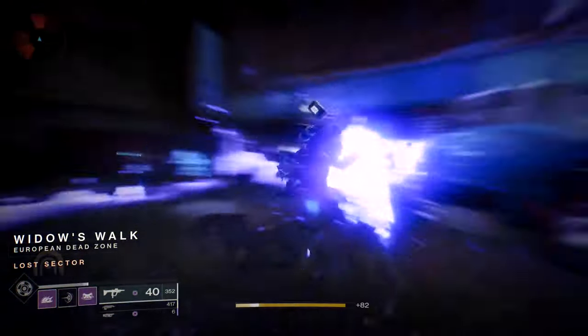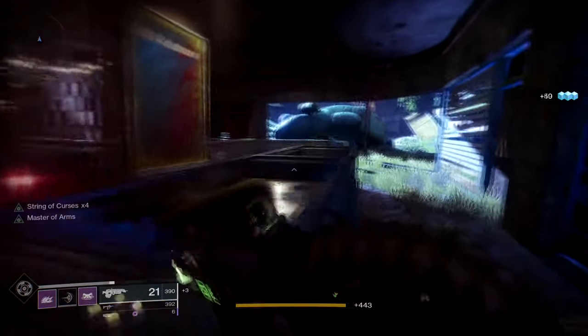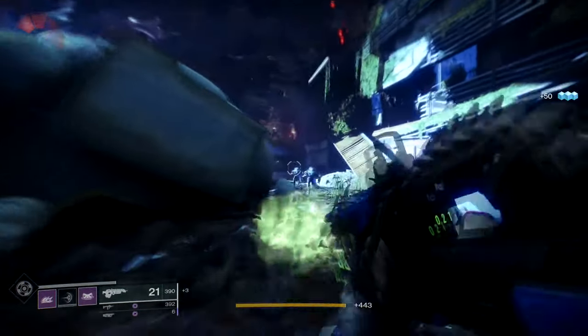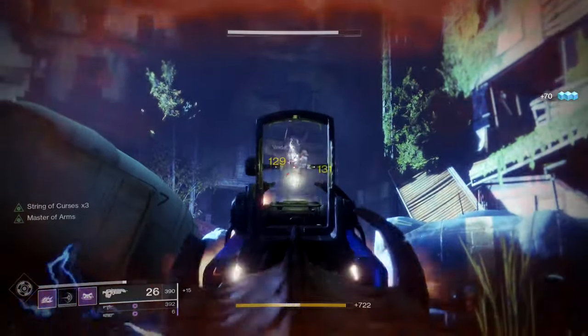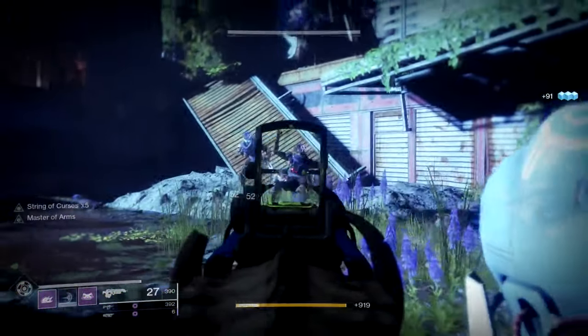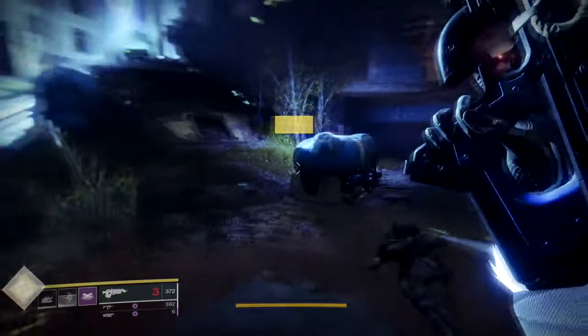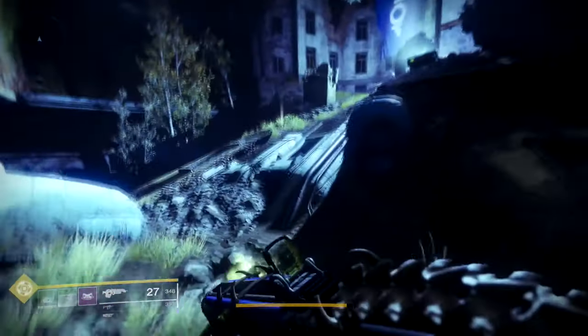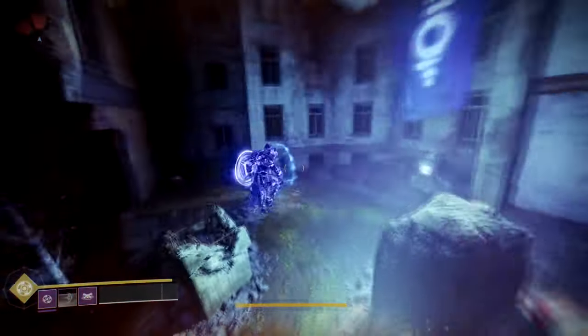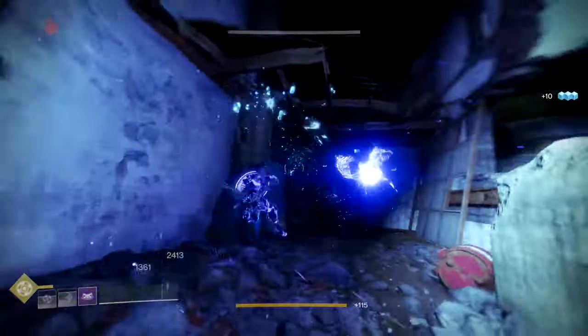Titans can use bottom tree void with Antaeus Wards or Doom Fang Pauldron — Doom Fangs being the best pick. You'd be in the thick of fights because bottom tree void has In the Trenches, where kills while surrounded reduce your super cooldown. Stack that with super energy from Bad Juju and Doom Fangs giving super energy on void melee kills, and when you use your super just keep throwing your shield — every shield kill extends its duration. So much synergy. I'd call this one the Doom Fang Juju.